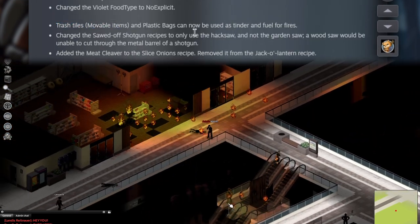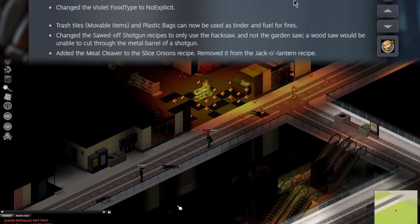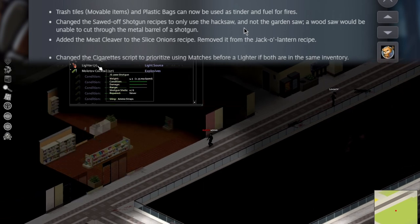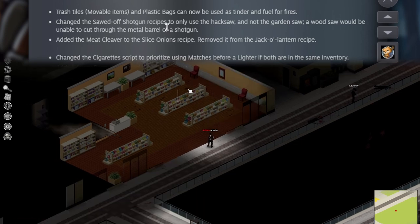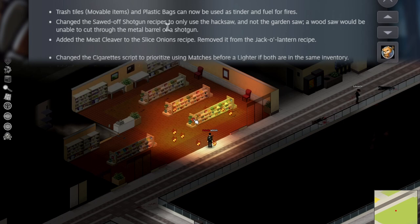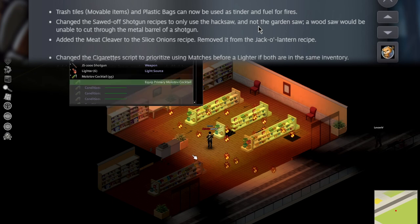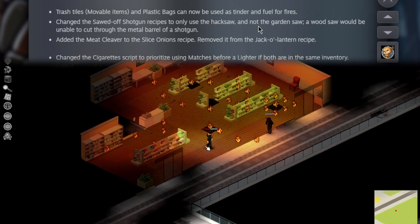Trash tiles now have a use, and so do your excess plastic bags — you can now use them as tinder and fuel for fires. I can't imagine they're very good. Toilet paper is probably still the best, but we're adding realism to the game. And the sawed-off shotgun recipe now has to use the hacksaw and not the garden saw — reason being, a wood saw under no circumstances cuts through metal. I'll let that sink in for a minute.